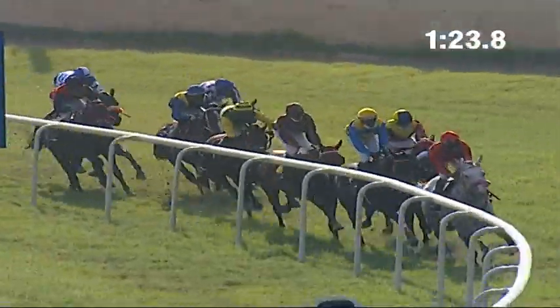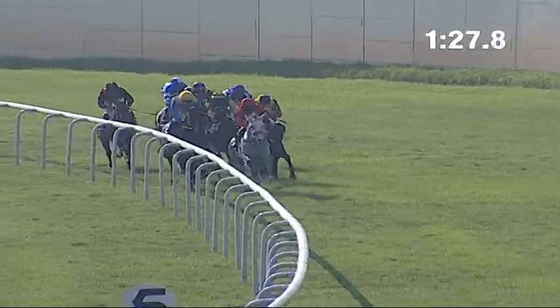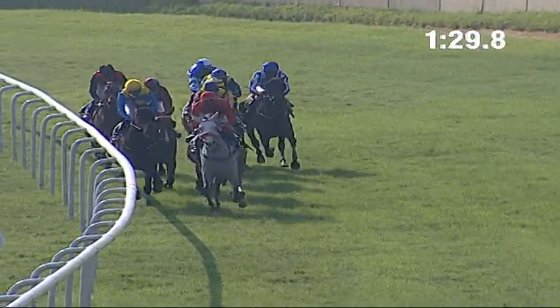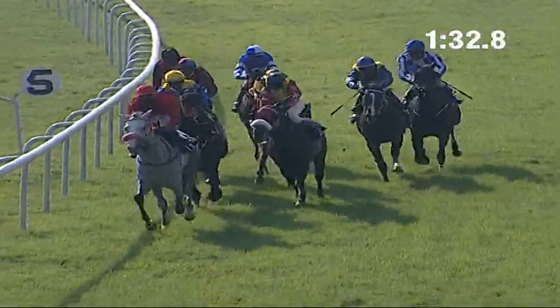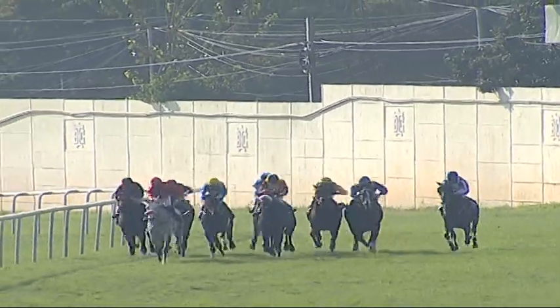Towards the 700-meter mark, Speedster is still calling the tunes, close to about two lengths in front of Indian Faro, pushed to make a forward move. Holding the fence is Angelino, on the outside Velocidad, even more wide on the outside is Roma Victor, as they spread out for the final running in the Nasim Raja Trophy.